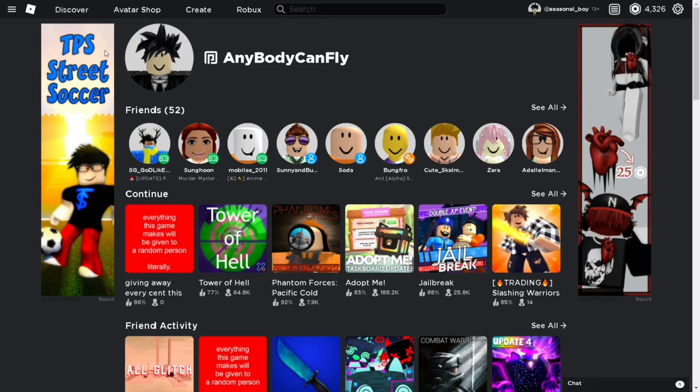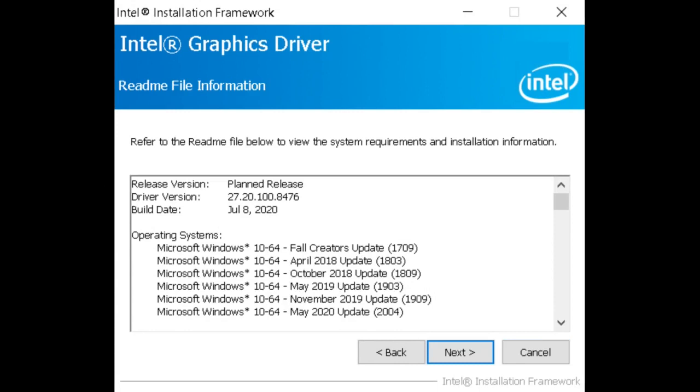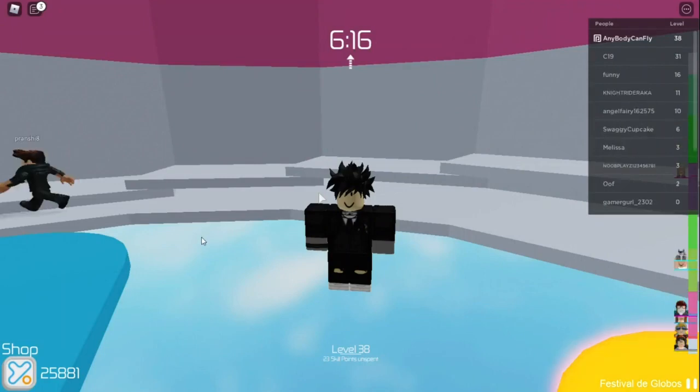Let me show you how to install the correct graphics driver. Restart your PC after installing the driver. You will now be able to play Roblox. Make sure to comment down below if this video helped you. Goodbye.